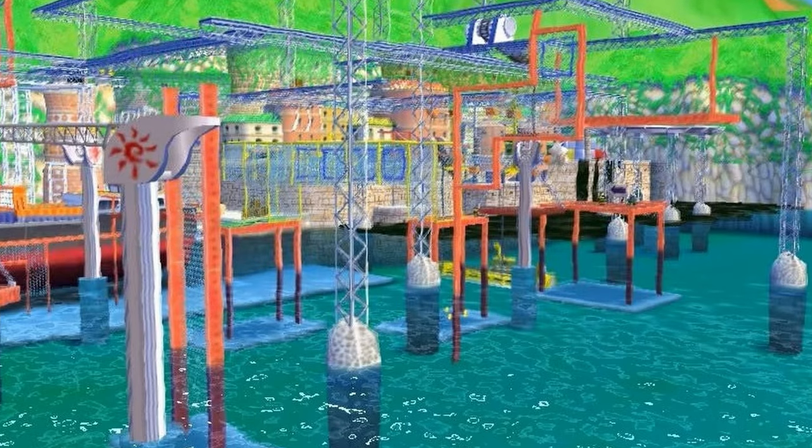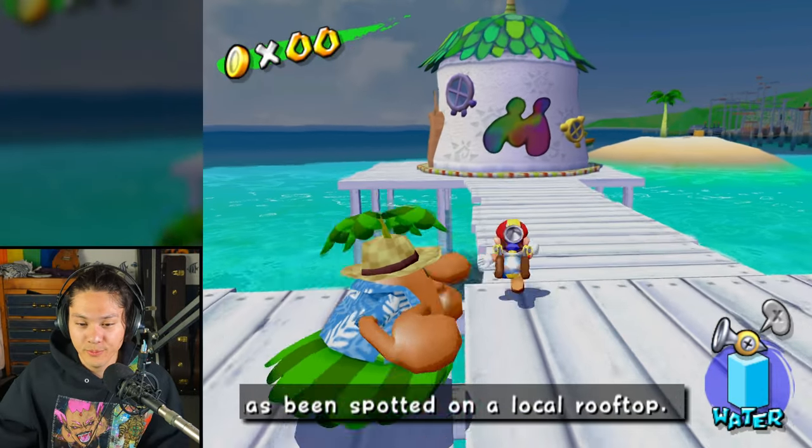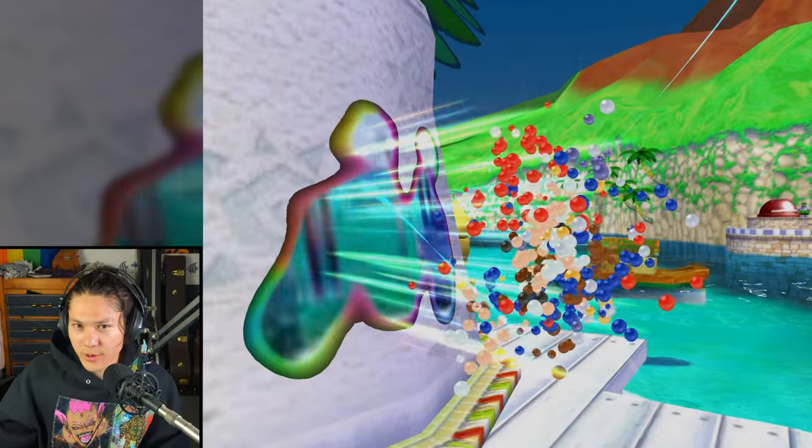Next we'll go to Rico Harbor. I'm heading to Rico Harbor right here. Let's go catch Shadow Mario in Rico Harbor.